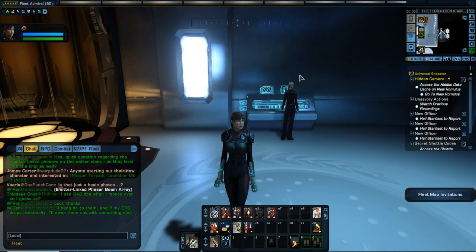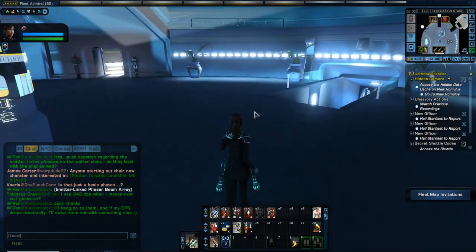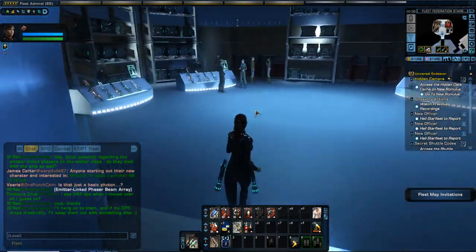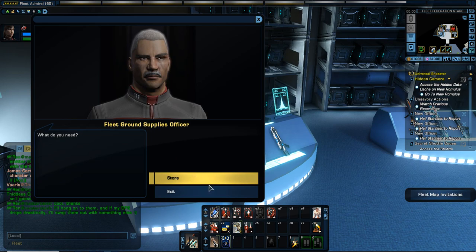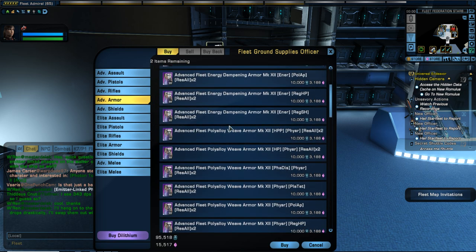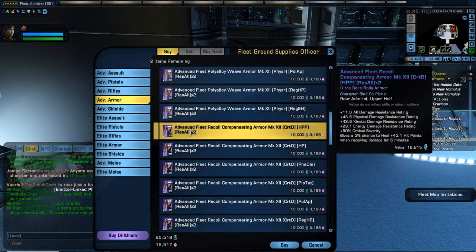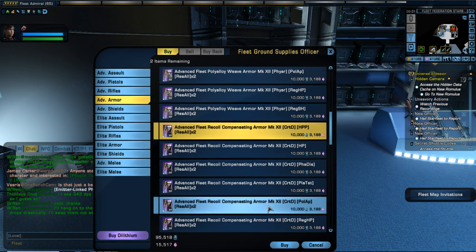I'll show you where to go for the armor if you're new. We're on the starbase. If we talk to this vendor here — it's the advanced armor, not elite. It's the advanced fleet recoil compensating armor. All of these are going to have that plus 80% critical severity. It's pretty cheap — it's 10,000 fleet marks along with 3,188 dilithium, so pretty inexpensive. There are a few other modifiers you can get depending on the rest of your build.